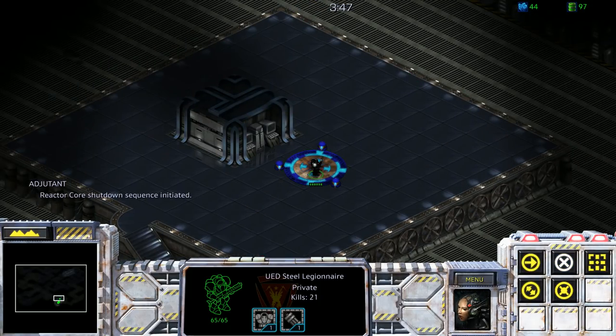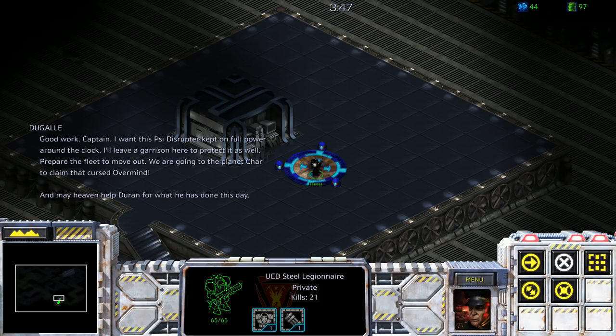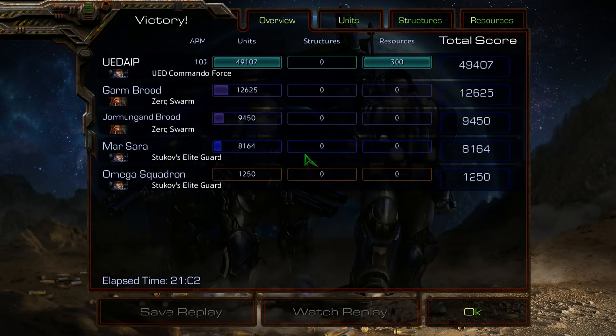I think basically nothing was changed on this map. Prepare the fleet to move out. We are going to the planet Shahr to claim that cursed Overmind. The one thing that was different was there was a troll Taurask. There is normally a defiler on this map — that defiler was there solely to troll you in the original and here too, and I got very lucky that we killed it before it cast a spell. Imagine if it cast Dark Swarm over the Taurask. A plague would have been awful too. I think it normally plagues. Alright, so on to Chain the Beast next time, which is going to be fun but long. Thanks for watching, everybody. I'll see you then. Bye-bye.